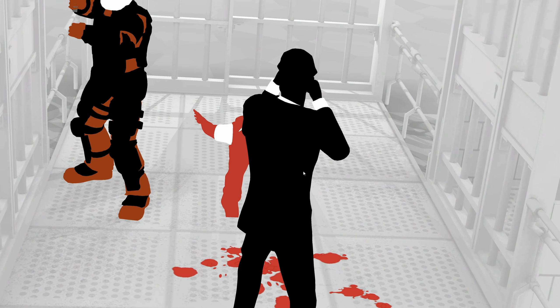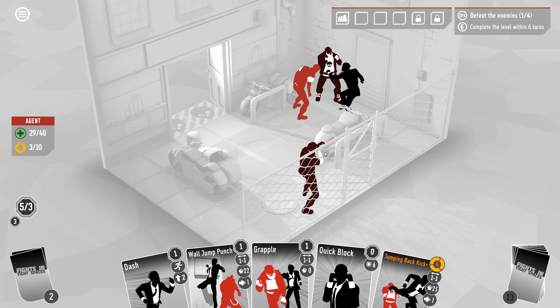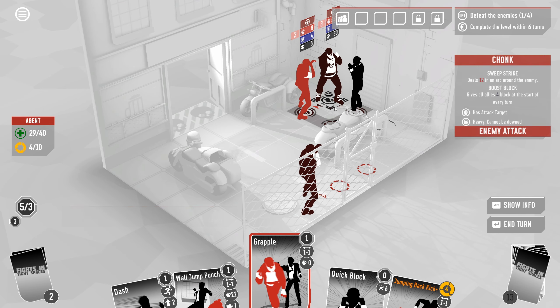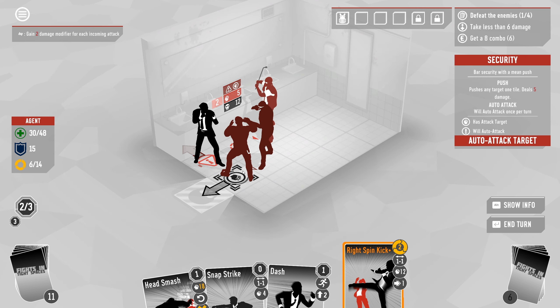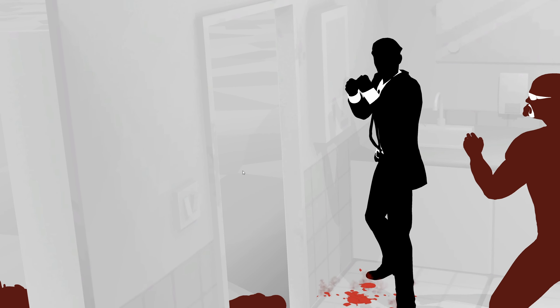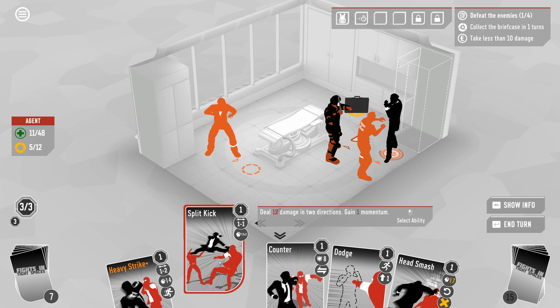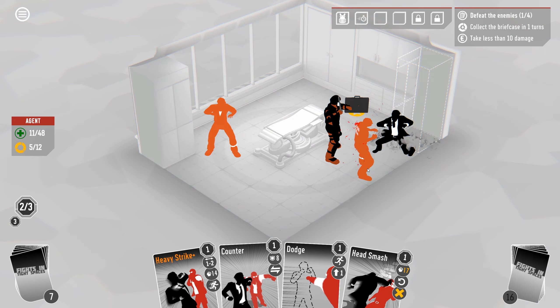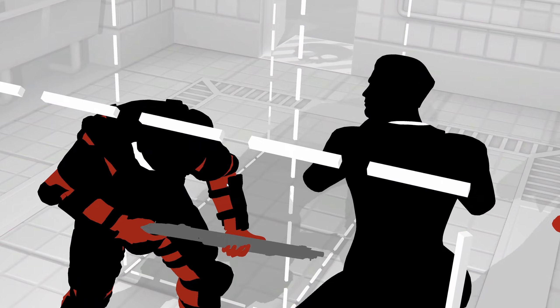Fights in Tight Spaces takes the deckbuilding formula in an interesting direction. Its basic structure is a strategy game heavily reminiscent of Into the Breach, where manipulating the positions of both yourself and your enemies is absolutely critical, and every turn is an intricate clockwork puzzle of overlapping attacks you have to somehow weave through. Into this strategy title, Fights in Tight Spaces inserts a deckbuilding system that leans less heavily on prearranged deck archetypes and focuses more on making each card an individually interesting tool.